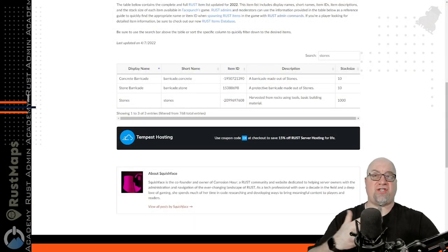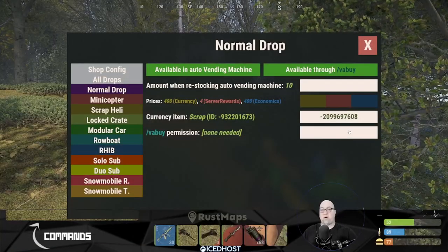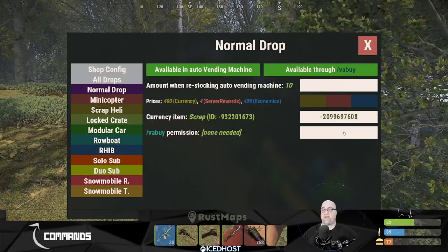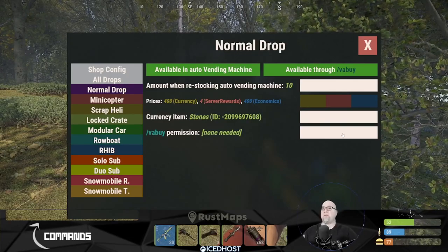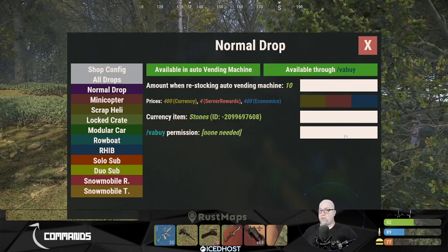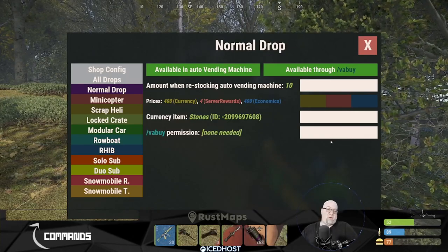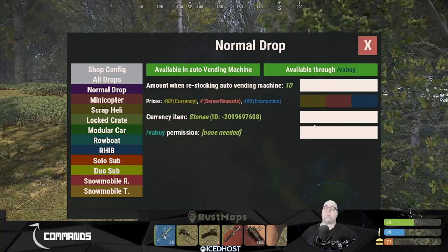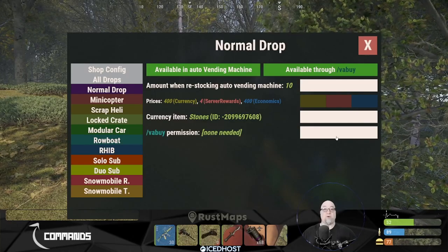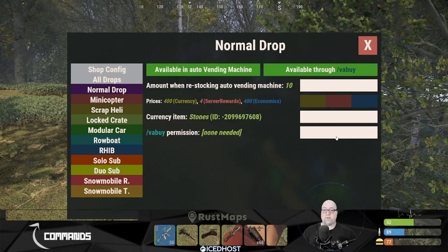For example, if we wanted to change the currency to stones instead of scrap, head over to Corrosion Hour, grab the item ID, paste it into that field, hit enter, and it updates right on the GUI. Now this regular supply drop is going to cost 400 stones instead of 400 scrap. You can also apply a permission so that only VIPs or verified Discord members can purchase certain items — just make sure you grant that permission to the right group.